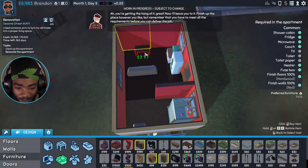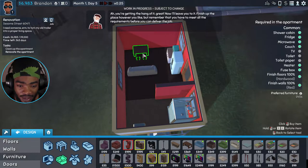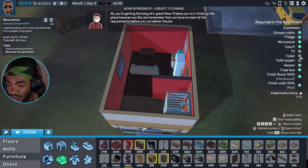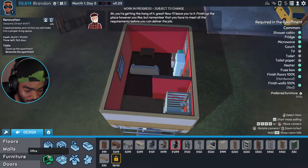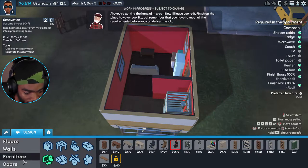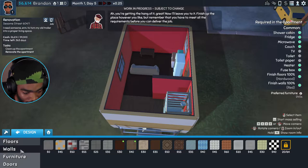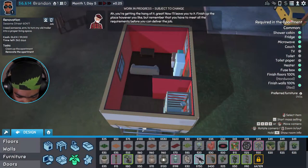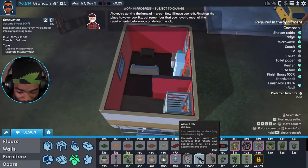How about a table? We still need a TV, toilet, and toilet paper. Let's get a TV real quick. I kind of like games like these — I never realized it until now, but I do like Sims. What is this? An assault rifle wall decoration?